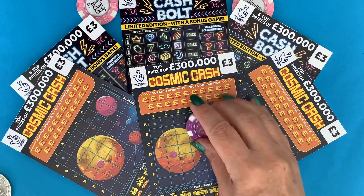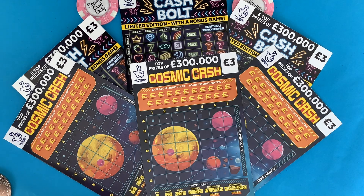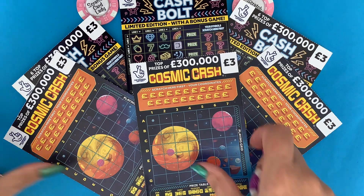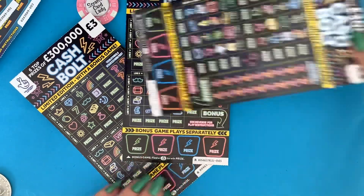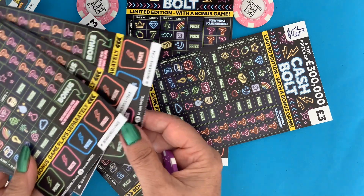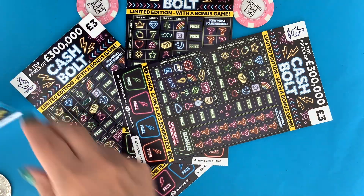For the Cosmic Cash, they're all from one strip — card 51 up to 56, and the other three are for tomorrow. For the Cash Bolts we've got 39, 40, and 41, going up to 44, so those three will be for tomorrow and the three Cosmic Cash for tomorrow too.